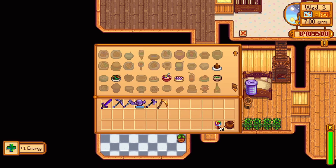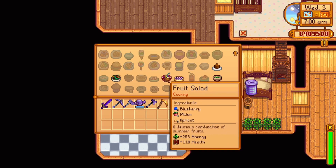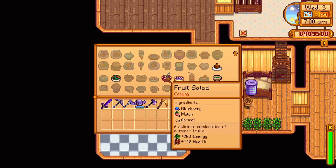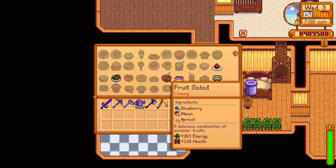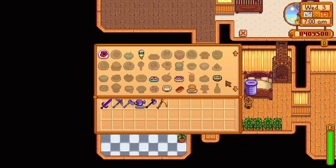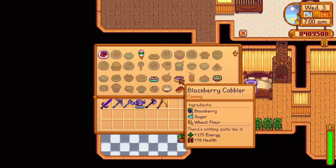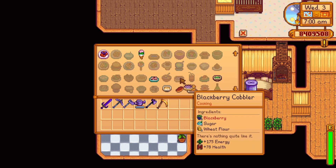Fall Day 7 Year 2 offers a recipe for a fruit salad — one blueberry, one melon, and one apricot, replenishing 263 energy and 118 health, which is the most returned of all 80 recipes in Stardew Valley. Fall Day 14 Year 2 offers a recipe for a blackberry cobbler — two blackberries, one sugar, and one wheat flour, replenishing 175 energy and 78 health.